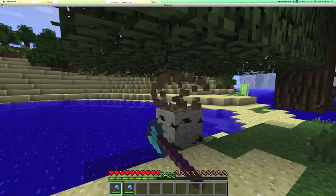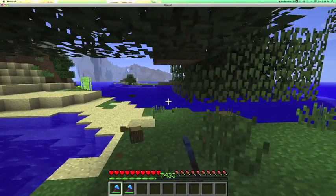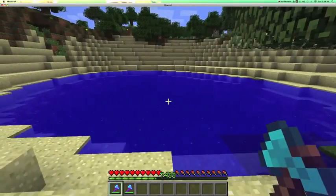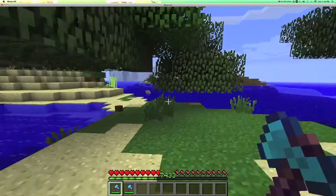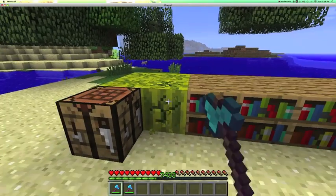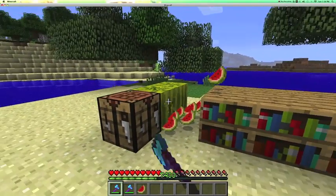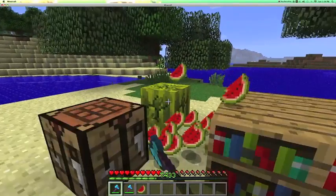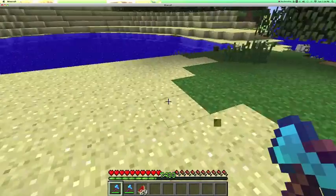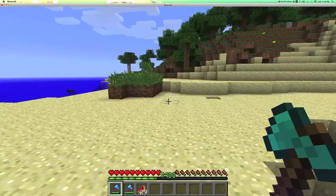It doesn't work on wood. I'm pretty surprised because you'd think that an axe is made for cutting wood and Fortune would give you more wood, but it doesn't. So far I've found it works on melons — it gives you more melons. We have four blocks and we've got 29 pieces of melon, so that was a good result.